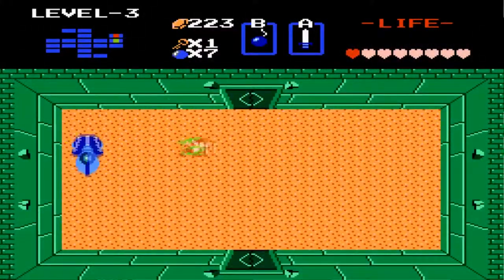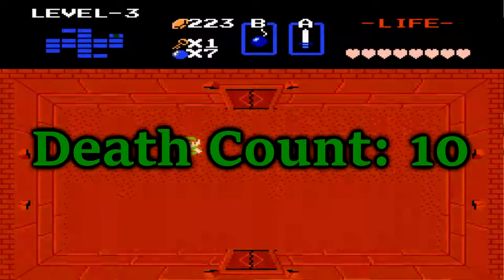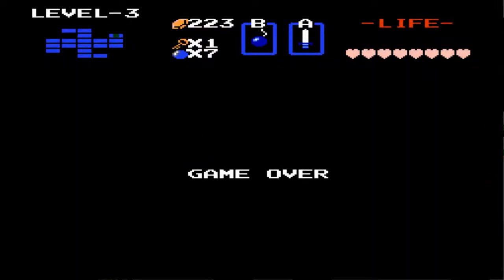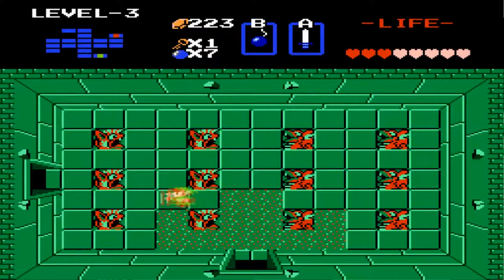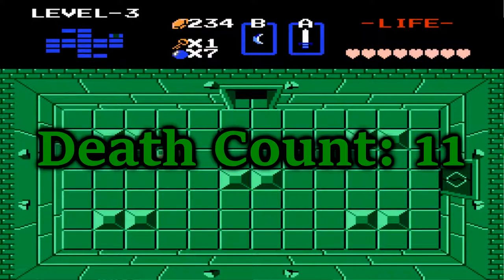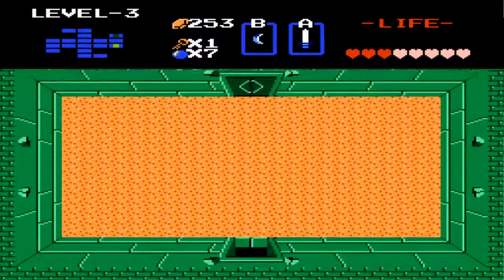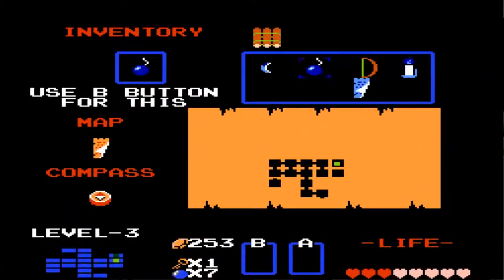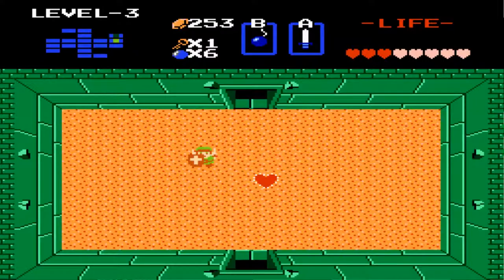I need to hit them with my sword — are you kidding me, I died again at the boss. Geez, I was almost there too. I'll come back to where I was. Dang it, I died again, are you kidding me? Seriously. Okay, right back at the boss room — hopefully I can get it this time. Let's switch over to our bombs. That's perfect — you can get it in one shot if you put the bomb right in the middle of the boss.